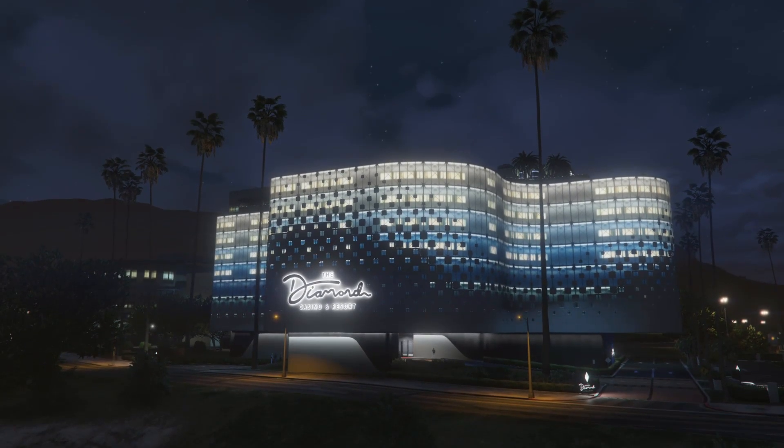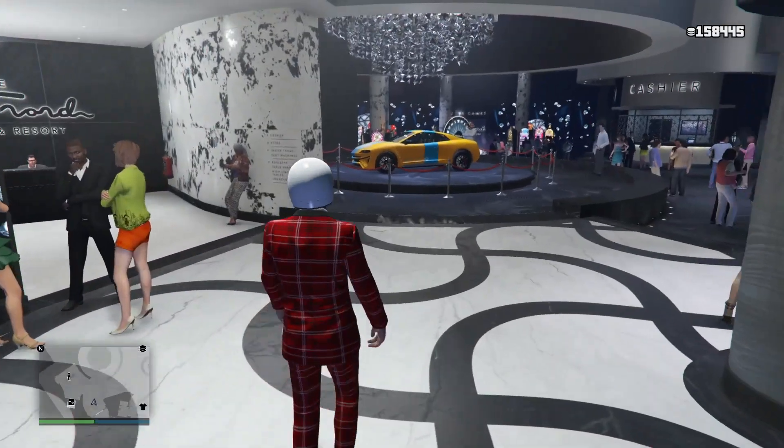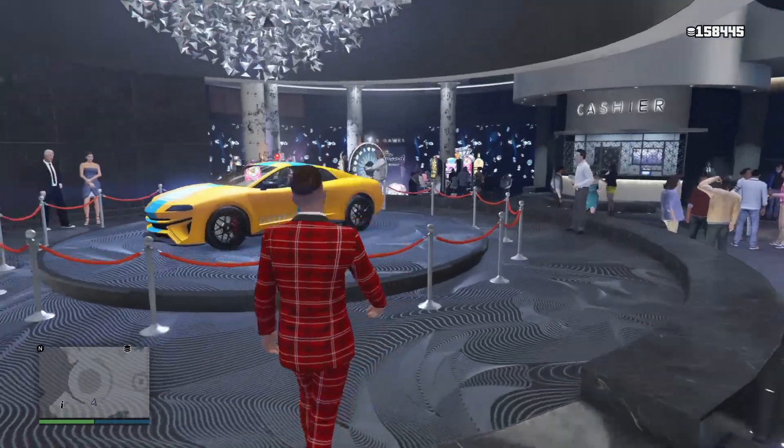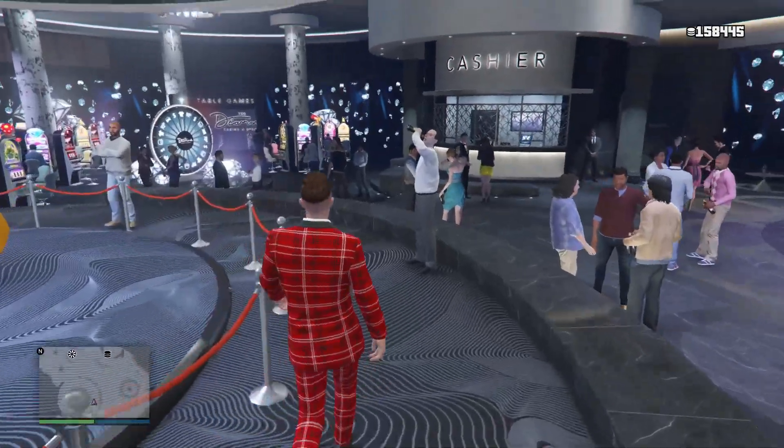Let's go inside the casino and check out the podium vehicle. At the moment I don't know anything — I just woke up and logged in to record this for you guys. The new podium vehicle is going to be the Mogul, which is not a bad car really. I like that livery too — looking nice. Let's go ahead and give it a spin and see if I can win it.